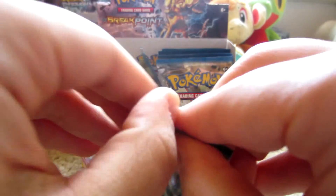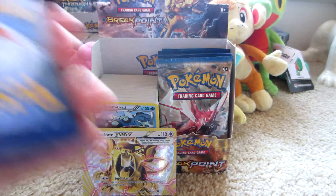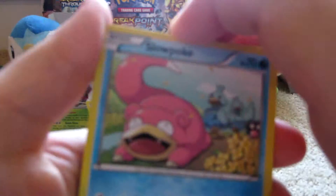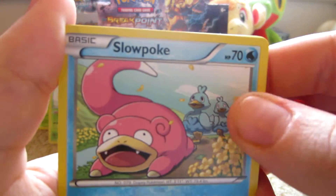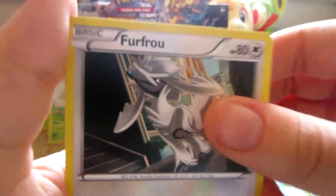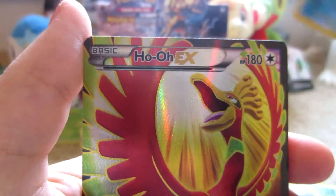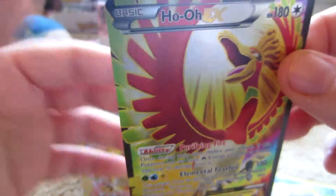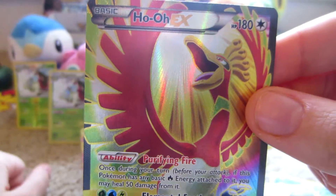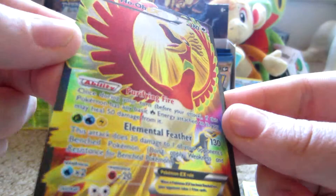Mega Scizor on the cover — last pack for this part. Here we have Slowpoke, Scorope, Oddish, Psyduck, Furfrou, Scizor Spirit Link, Mawile, Max Elixir, Slowking Reverse — which is a rare — and the rare is a Ho-Oh EX Full Art! Of course the dog interrupts me. Ho-Oh EX Full Art — look at that, look at the rainbow on the bottom. Ho-Oh is the rainbow Pokemon. Nice.